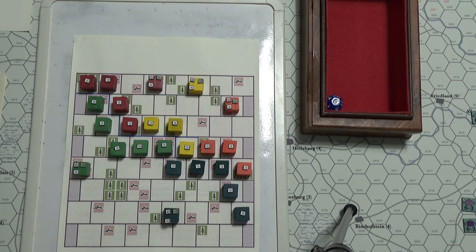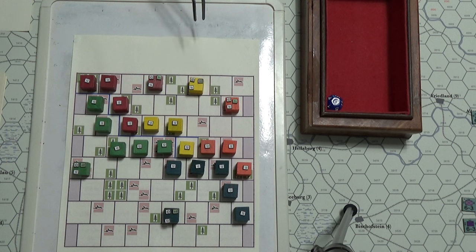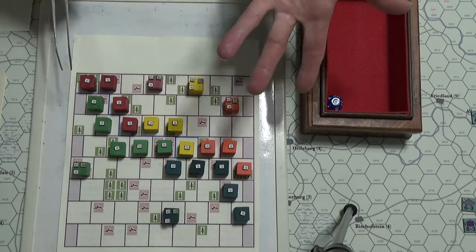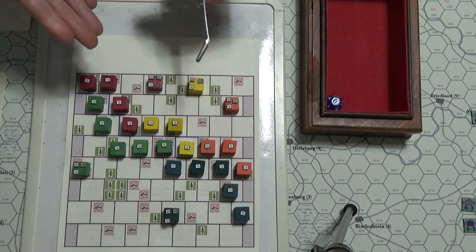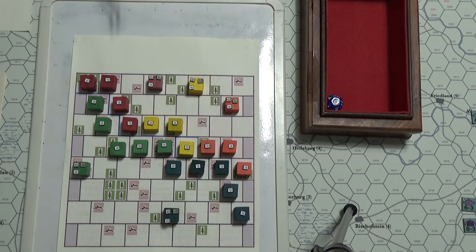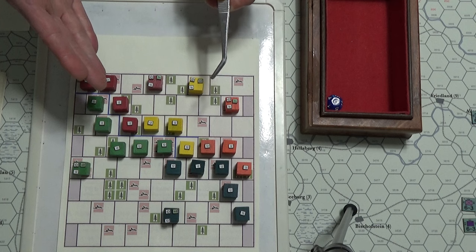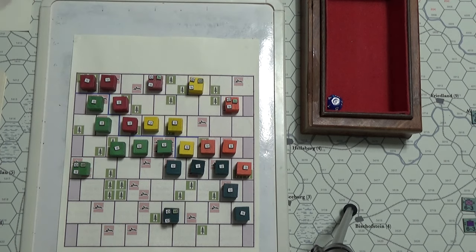The wrinkle is giving the Russians command and control issues. In my rule system, every time you do a coordinated or combined attack with forces not in your command structure, you suffer a die roll penalty of minus one per additional army. So if all three Russian armies combined in an attack, it would be a minus two die roll modifier to all of them.